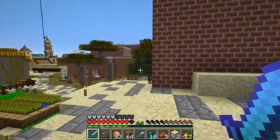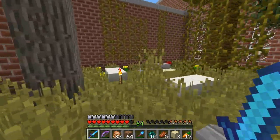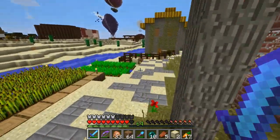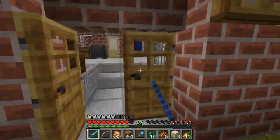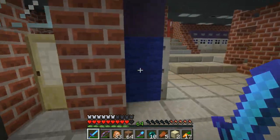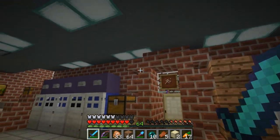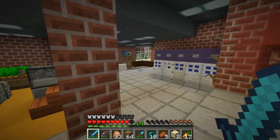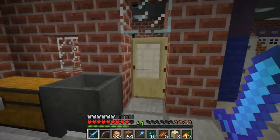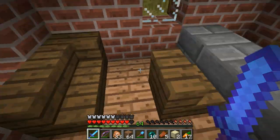Next up, we got the school. The school is a pretty big build. Of course, more farms here. This is sort of like the outside schoolyard right here. We can go inside. I think school is about to start — we should hear the bell ring in a moment and all these doors should open and then close as the periods progress. Here we have the principal's office right here — pretty nice, with some seating and stuff.